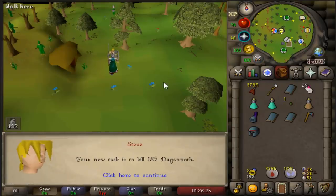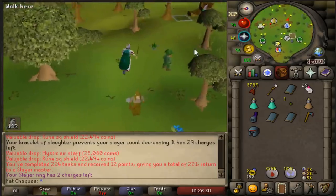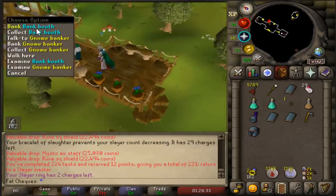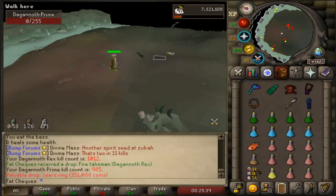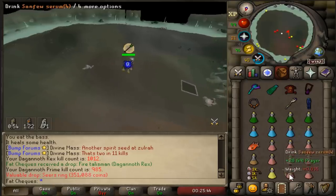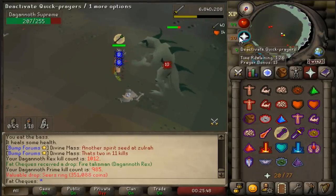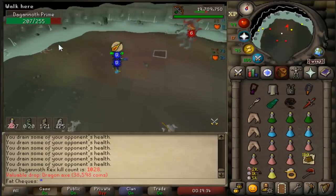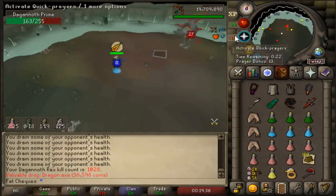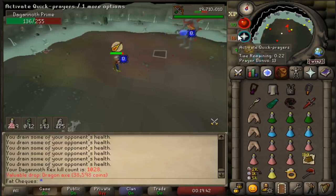That is a task I am talking about — 182 Dagannoth Kings. Hopefully with our RNG right now we'll be able to get a very easy 10 mil trip. There we go boys, the very first drop of the trip — a Hero's Ring. I will happily take it, that is a nice 350k. The RNG is currently with us. That is the second Dragon Axe — the third rare unique. I did actually record the first one because it's a 38k drop, but I'm not going to record this one either. This clip will never make it into the video.